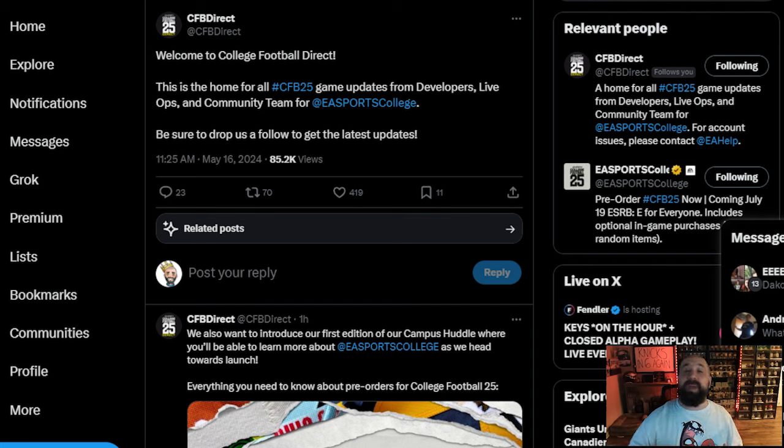Make sure you go give College Football Direct — or CFB Direct — a follow. This is similar to the Madden NFL Direct Twitter page; all types of information will be tweeted through this account. And if we get to Ultimate Team and have issues with things that are broken, this is going to be the place that communicates first, so go give them a follow.